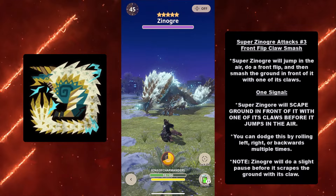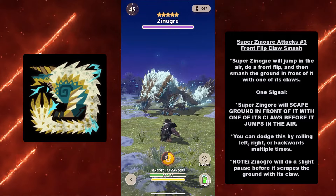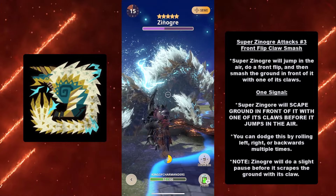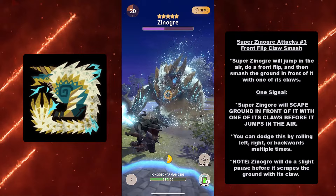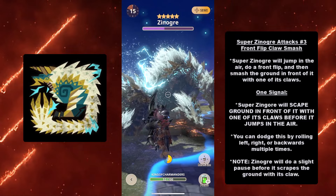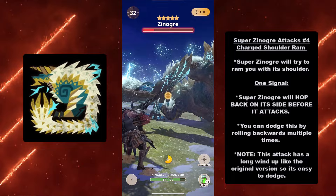At number three we have the Front Flip Claw Smash. Super Xenogres will jump in the air, do a front flip, and smash the ground in front of it with one of its claws. Signal: Super Xenogres will scrape the ground in front of it with a claw before jumping. You can dodge by rolling left, right, or backwards multiple times. Note: Xenogres will do a slight pause — literally putting its palm down — before it sweeps, giving you time to react.